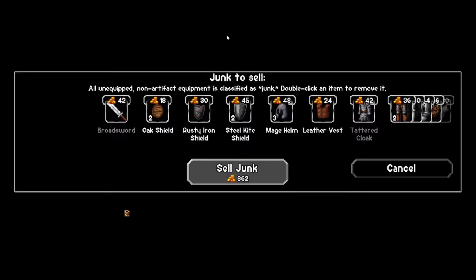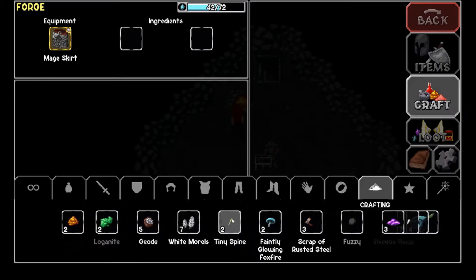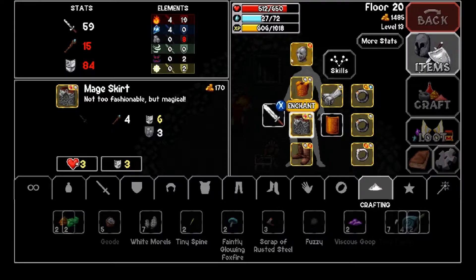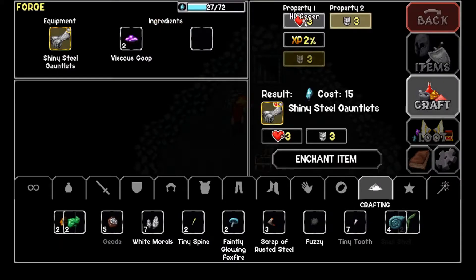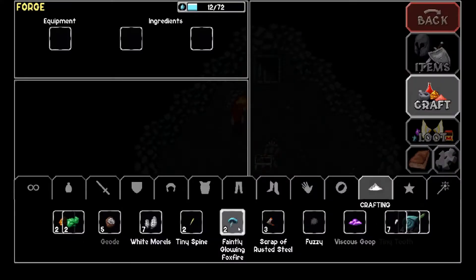I'll buy a magic pickaxe to bypass certain walls. I probably don't need the ancient bronze helmet. I want some crafting ingredients — chunk of amber and faintly glowing foxfire for mana regen. Over at the forge, I'm going to enchant my gear with viscous goop to get health regen. After every fight I'll gain three health back. I'll put health regen on this stuff too — that's six health regen, which should be very useful.